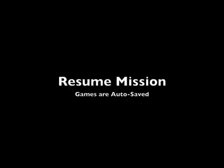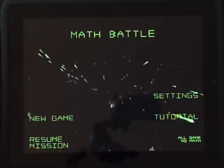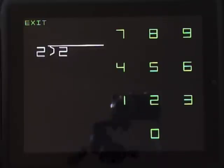Now let's look at the resume mission button. The game is automatically saved as you pass levels. To begin where you last left off, press the resume mission button. You'll get 10 math problems and play will begin on the most recent level.